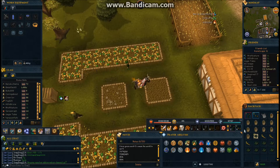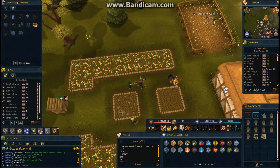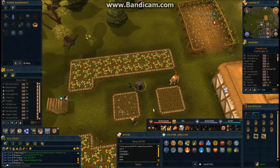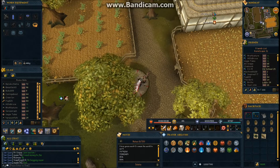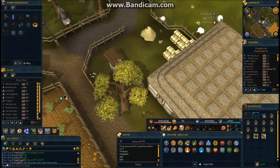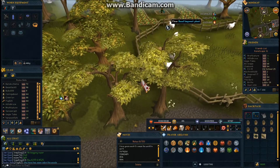I usually don't have any die, and the most herbs I've gotten from one seed is 12, so it's variable. I don't know if there even is a maximum. Definitely use super compost because with regular compost the minimum you can get is around three or four, and with no compost at all you can get as little as one — or really any amount.